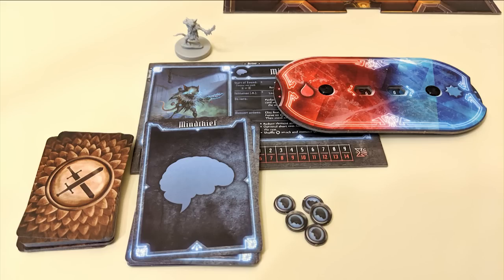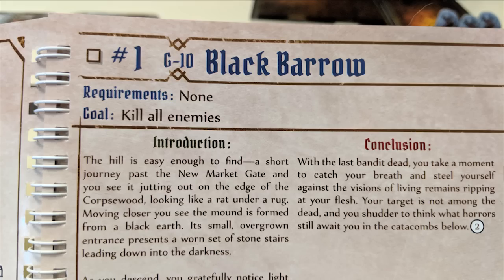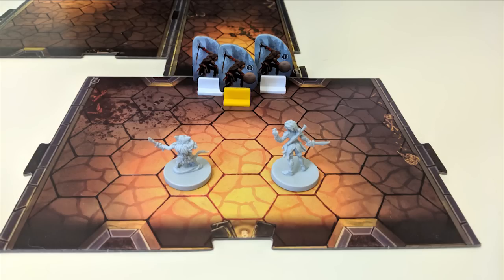Each player will begin with their own unique character class, mat, tokens, cards, and miniature. Then you'll select a scenario from the scenario book. If you're participating in a campaign, you'll have to make sure that you meet the scenario's requirements before starting. The scenario book will instruct you as to how to set everything up, including which map tiles will be used, how to arrange them, which enemies or tiles will be used, and where they'll go. Players place their miniatures on one of the designated starting spaces, and you're ready to get going.